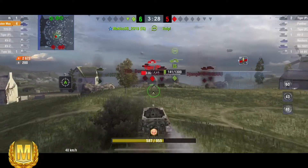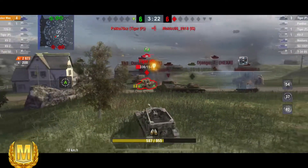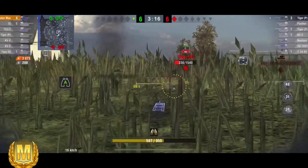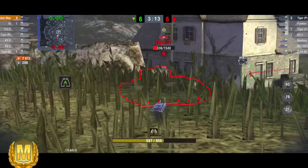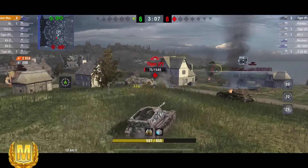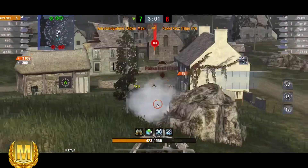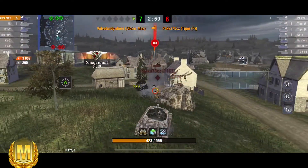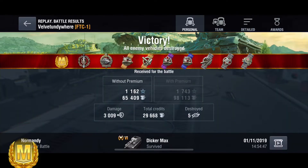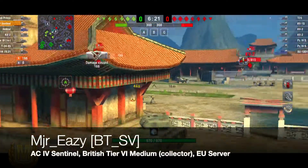Velvet Underwear gets him — dispatches him easily. Kill number four, 2673 damage. That is a lot of damage in this thing. Just a Tiger P left. He bounces — damn shame. It's now one on one, a TD against a more formidable target. The Tiger P makes a massive mistake, allowing Velvet Underwear to shove one straight into his side. Five kills, three thousand damage — what a fantastic game. Big thanks to Velvet Underwear of FTC1 for kindly sharing that replay.